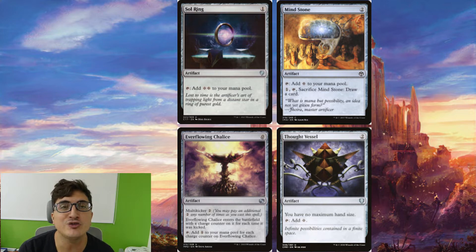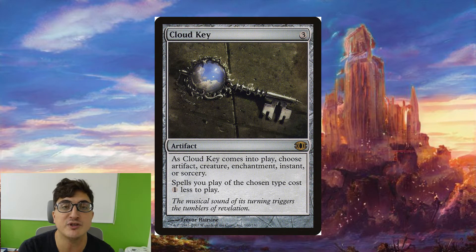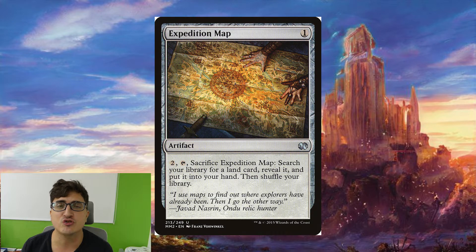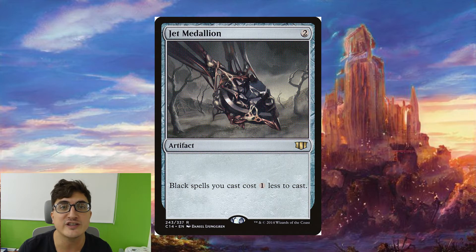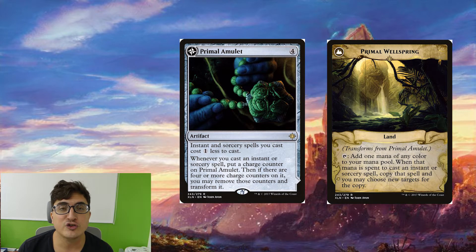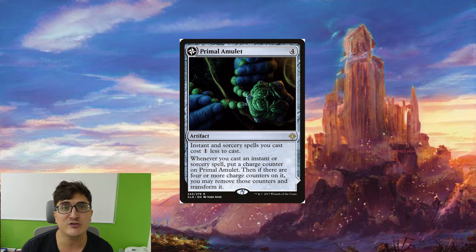For artifacts: we have mana rocks — you should run them, though we're not running as many in this deck as in some others because we don't need that much. Cloud Key is obviously going to be choosing instants and giving us a great discount for all the cards in our deck. Expedition Map is great for searching up Cabal Coffers and Urborg. Isochron Scepter can be really good for reusing a kill spell over and over — just make sure you have mana up to use it at least once. Jet Medallion gives a discount to almost all the cards in our deck. Primal Amulet gives a discount to almost all our deck again, and when it flips we can double up on kill spells or even better cards.